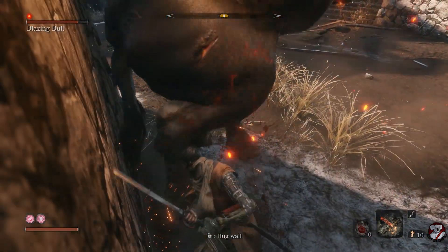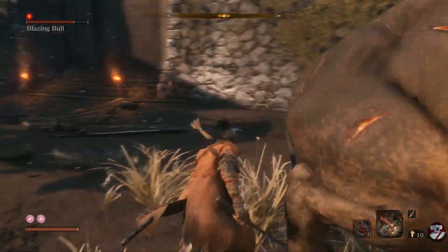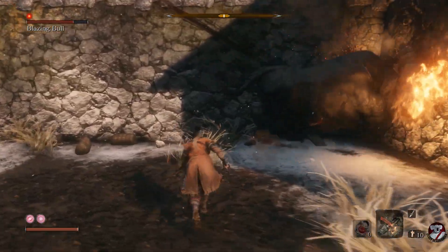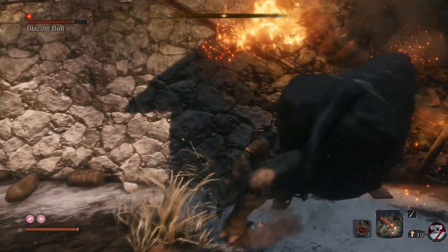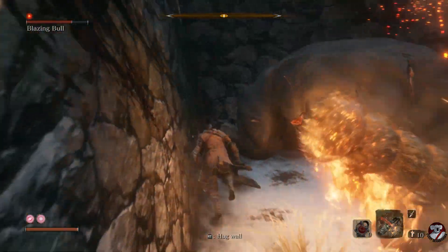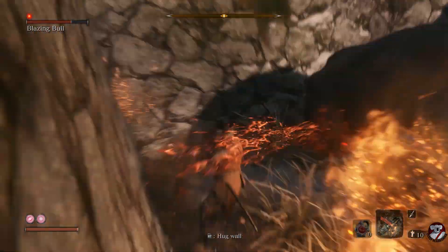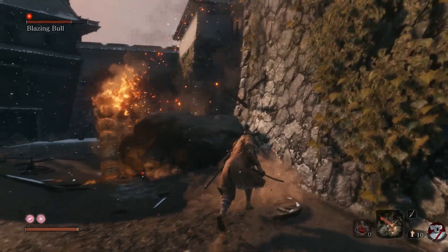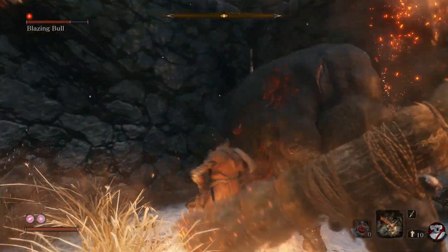To do that you must not lock on to the bull. His lock-on point — his weak point according to the game — is his head, but his head is also where that burning log is. If you lock on to his head, the more you strike at him the more the game will try to reorient your strike towards the lock-on point, which drags you towards the danger area. So definitely don't lock on.